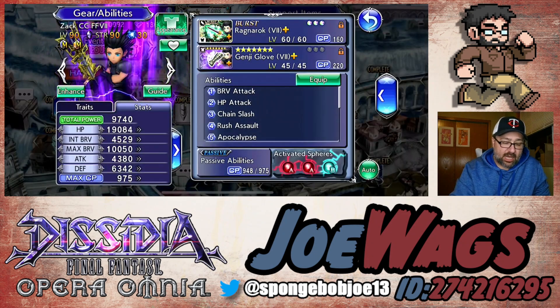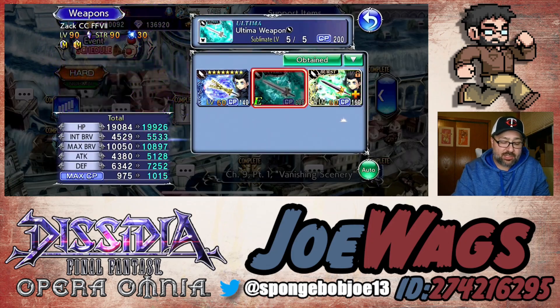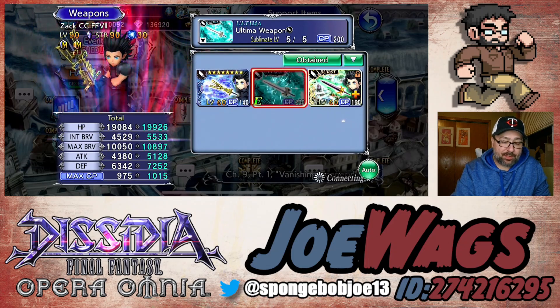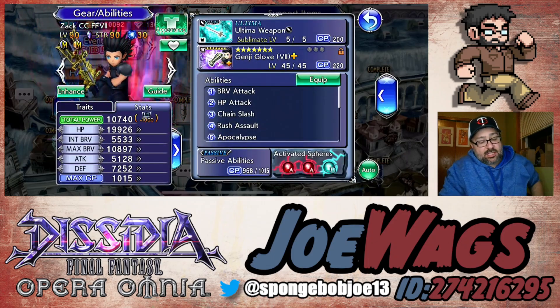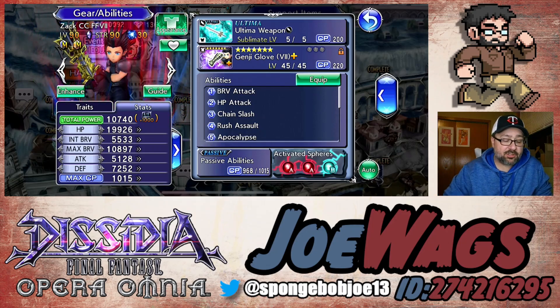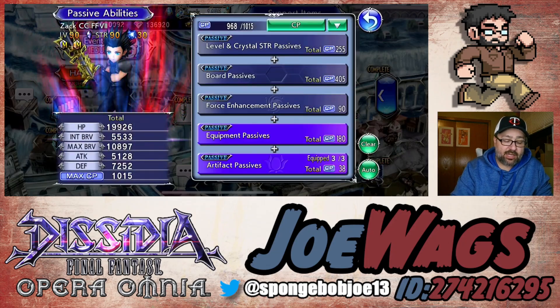Let's look at Zack himself. My Zack is pretty much maxed out. We need to hit him up with the Ultima weapon — let's take that from Gladio. The armor isn't blue, but I'm heavily considering it. I just have to check my resources because I want a blue Quina for sure, so I need to make sure I can swing both characters. Let's go ahead and look at his artifacts.